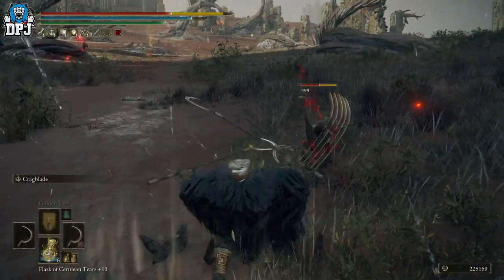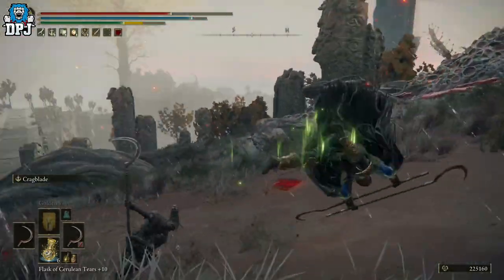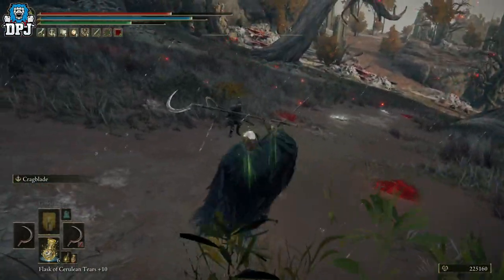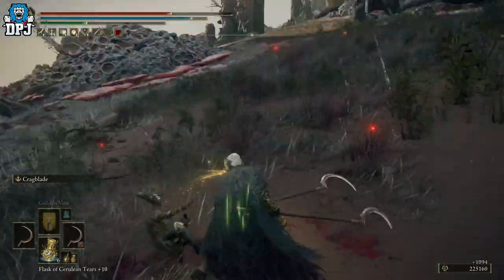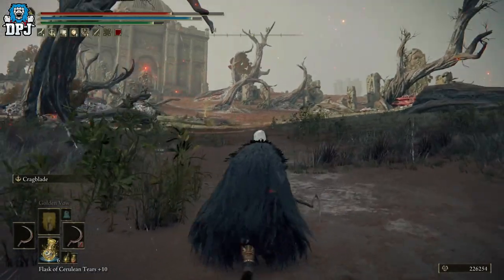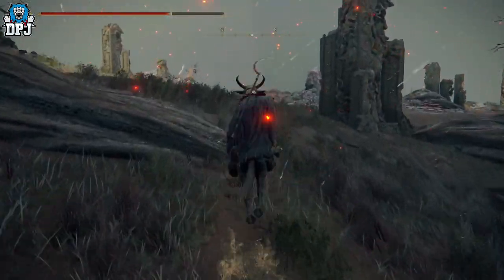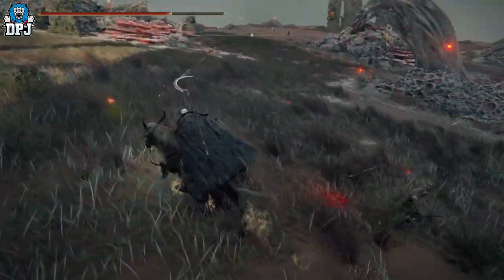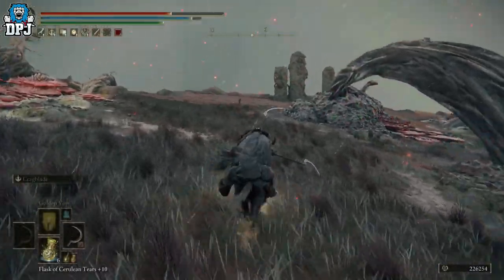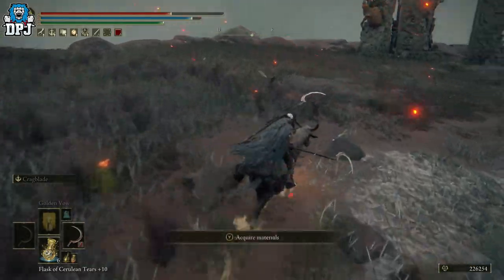You can fight them on horseback, but they can hit pretty hard — even at a high level they do decent damage. There are a couple of different variants of these enemies that carry different weapons, but most of them do carry the Shotel. Some of them don't have the weapon though, as you can see.